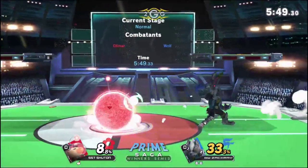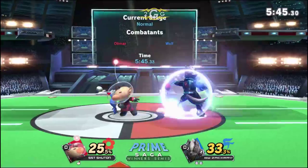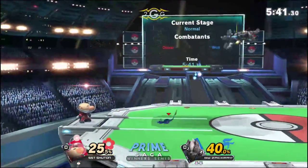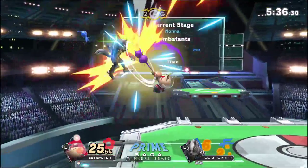There it is again. The nair tip, trying to get rid of the Pikmin. Nair is so good against Olimar — it's like he wants that anti-air with the up smash, but it gets clanked by the Pikmin, and then he lands on top of him with a really good hitbox that you can get combos from.